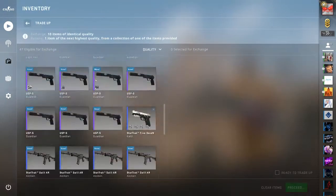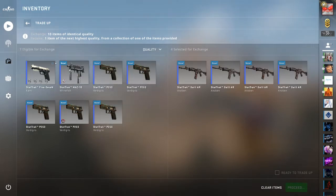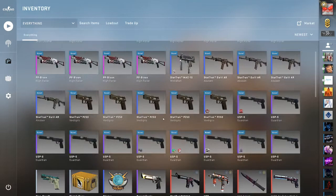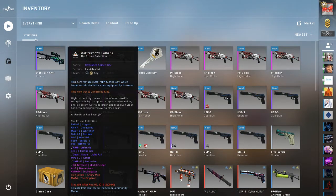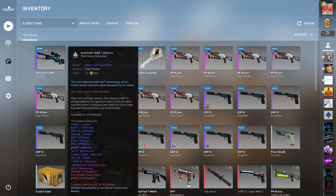Next, let's do the StatTrak Op Atheris trade-up. This is the next lowest cost input — this is about a $20 skin I think. Oh, we actually got one! That's a really good start. This wasn't a great start overall but it was a cheap trade-up anyway, so cool.